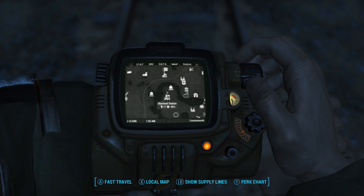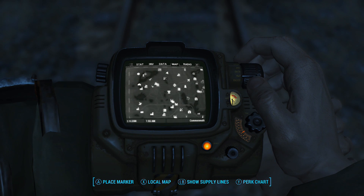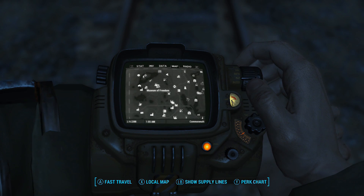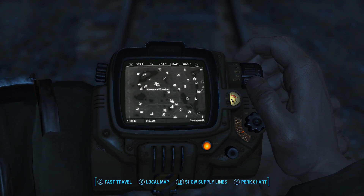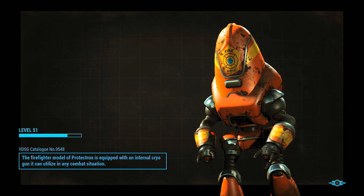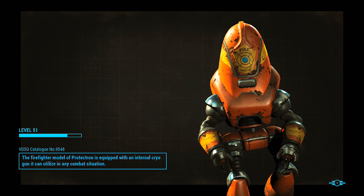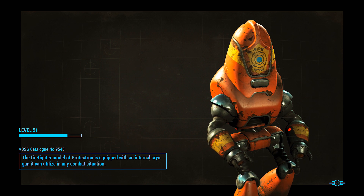Now we have to actually get the instruments — or whatever you want to call them — to actually do this. These would be at the Museum of Freedom, which you get to really early. I'm sorry if you're just starting the game, hopefully you're not, because there's a lot of crap on the screen. Just go to the Museum of Freedom — this is where you first meet Preston Garvey and you save him and his little crew.